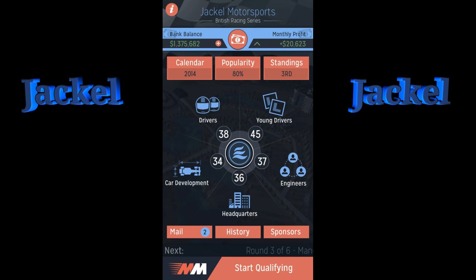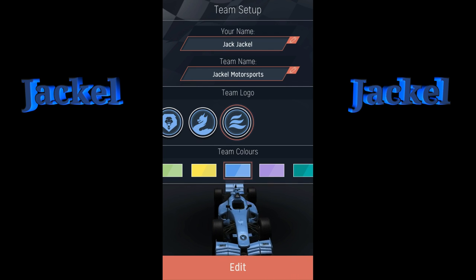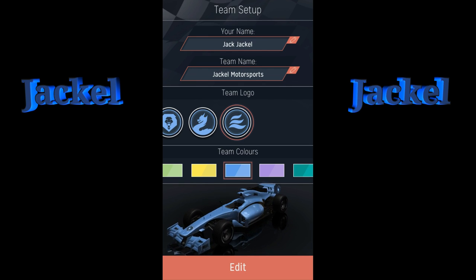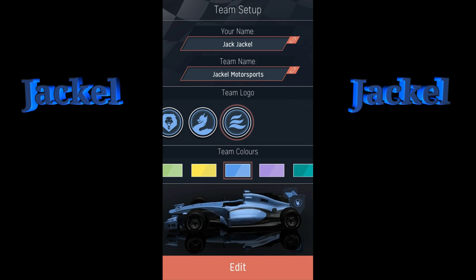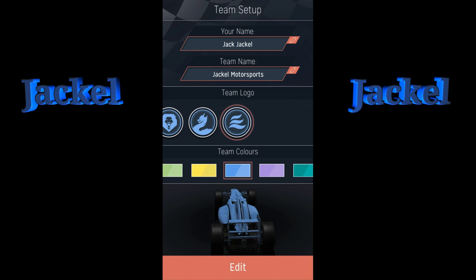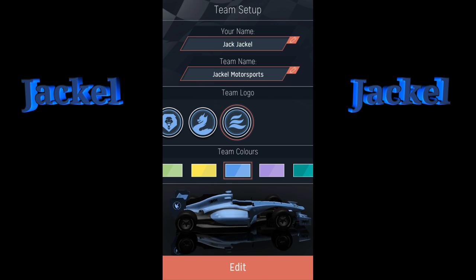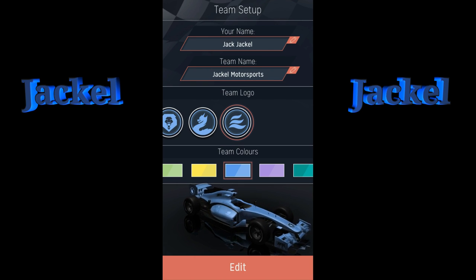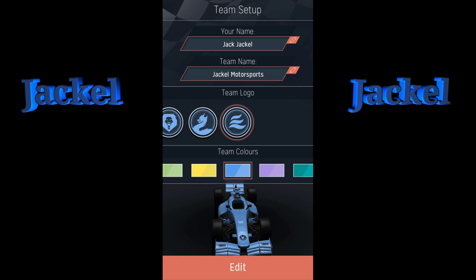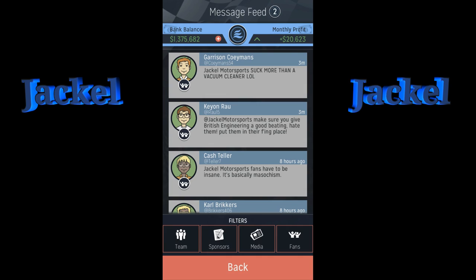Here in the center is our team logo. The team name is Jackal Motorsports and my name is Jack — Jack the Jackal. My logo is the wings and my color is the standard blue. It's funny because the logo on the car doesn't match the logo I actually selected — it's like a flying bird on the car. But that's what I wanted to show you guys that I missed in the introduction.